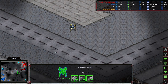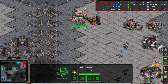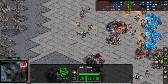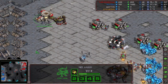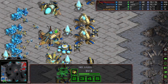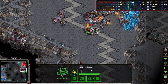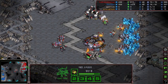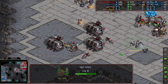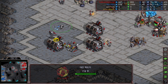Flash lost the dropship and is not happy — he's going to make another dropship to harass Mini's main base more and more, adding to the harassment. Flash is now staying on three factories, adding a couple more factories.